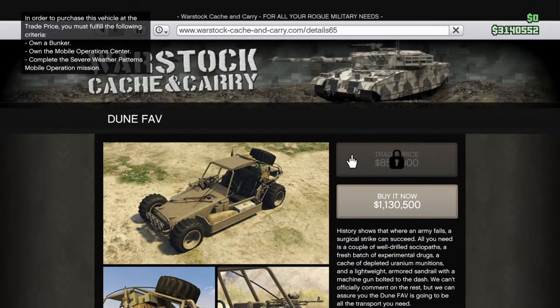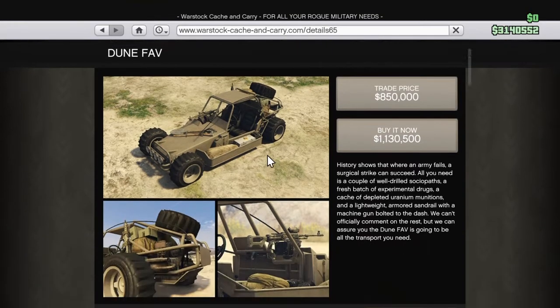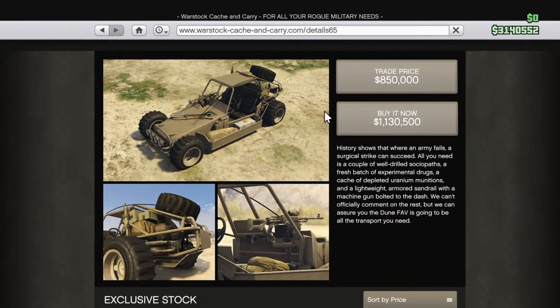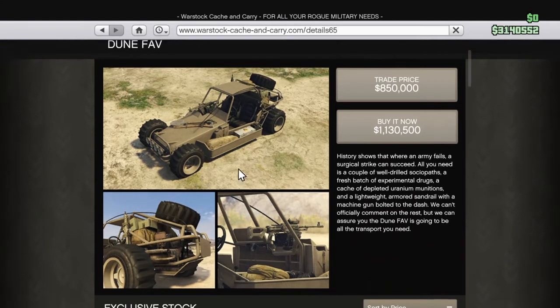Okay, for the trade price - in order to purchase this vehicle at a trade price you must fulfill the following criteria: a bunker mobile operations, complete Severe Weather Patterns mobile operation mission. So you complete missions and you get discounts on the vehicles - that's nice. I like this dune buggy, it's pretty cool.